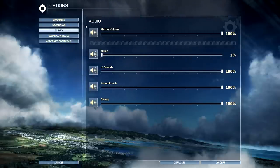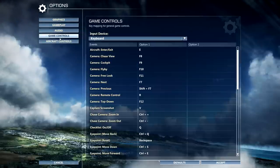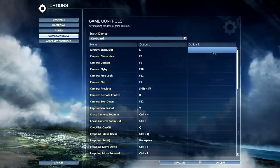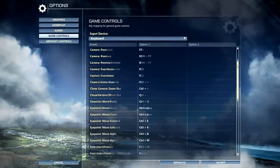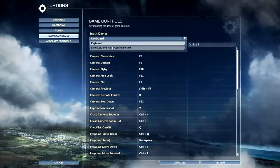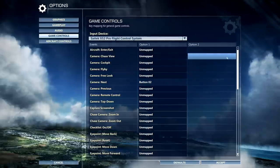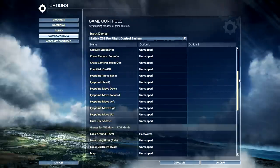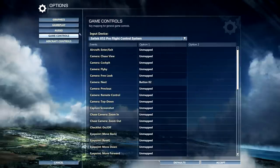Audio is pretty simple — there's a master, music, user interface sound, sound effects, and dialogue sliders. Game controls let you map your stick — I can see my Satex stick listed. Camera, eye point, map, checklist — that kind of stuff is in this menu.